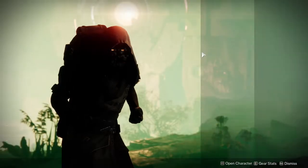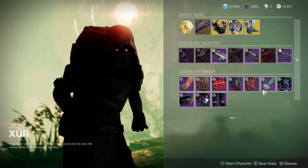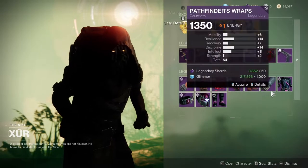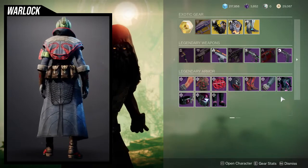Xur is on Nessus this week. He's currently selling two armor sets: the Gambit Prime Invader set and the Season of the Lost armor set, specifically the Activity armor set.